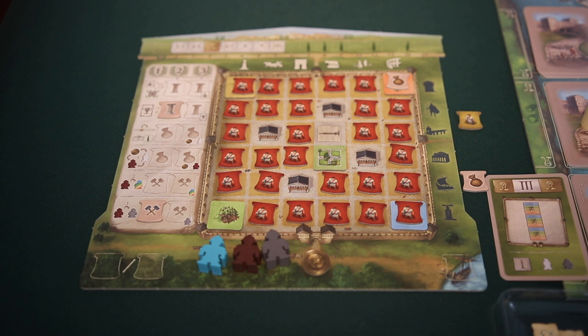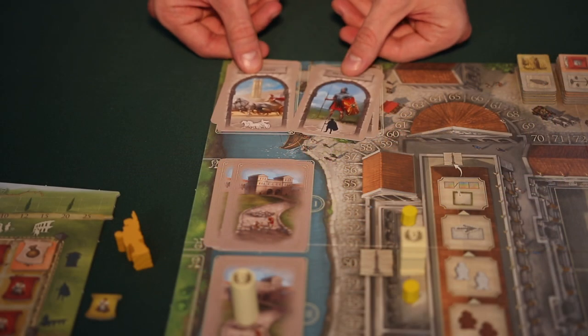After each player has had one full turn consisting of these steps, the round will end. The starting player figure is given to the next player on the right of the current starting player, and a new round is started by revealing two new street cards.